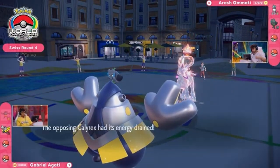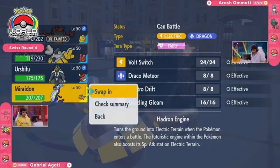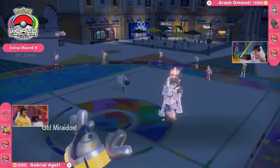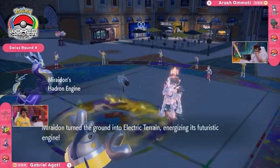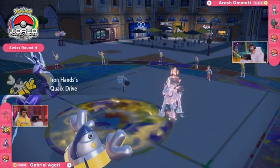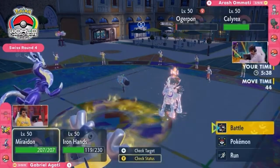Drain Punch in retaliation — not super effective thanks to Tera — but it will still get some healing back. It will not survive another Glacial Lance. Ogre Pon still has that solitary hit point — Focus Sash — which could make a big difference. Miraidon entering the field could pull away whatever attack — presumably Volt Switch — but that will allow Calyrex to attack again. Even though it won't do quite as much damage to Iron Hands since it'll be a spread Glacial Lance, that's potentially a lot of free damage.